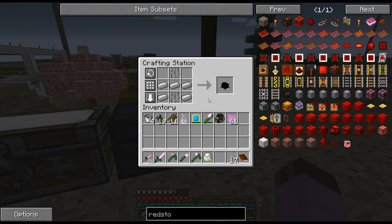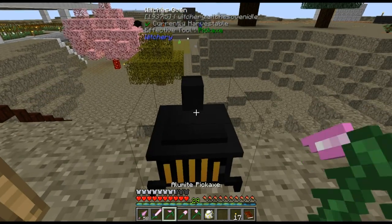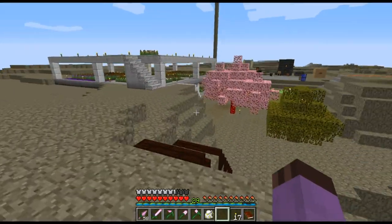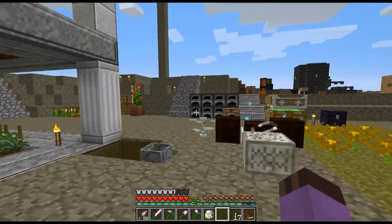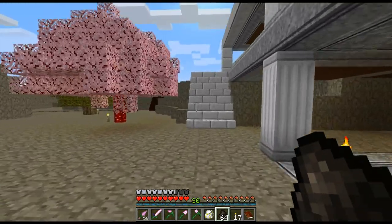Let's get witchery started by building our witch's oven - this is kind of the first step, it's very simple, it's just a bunch of iron. I also made these clay jars that go with it. I am not a witchery expert - this is the only pack I've ever played that has it - and I've never gotten very far in witchery, so I only know the basics. We'll be kind of learning this together.